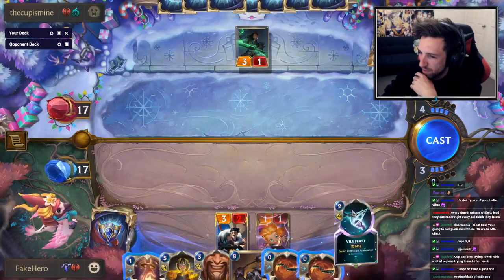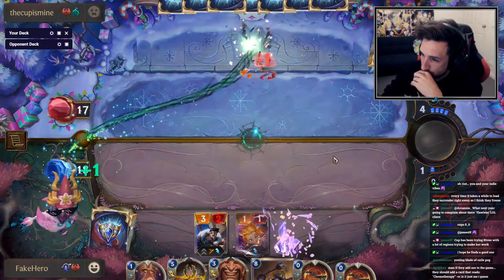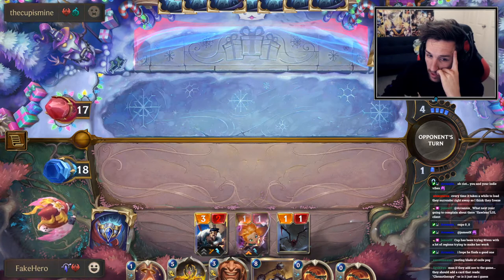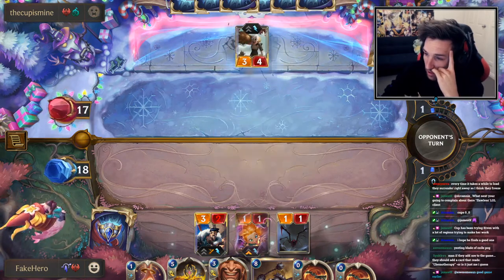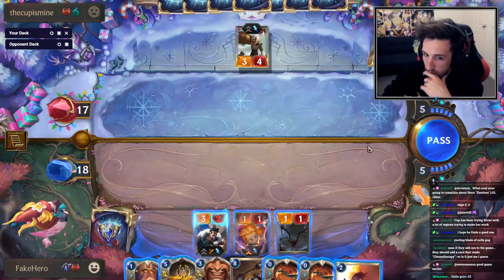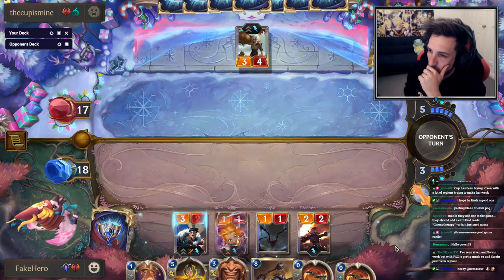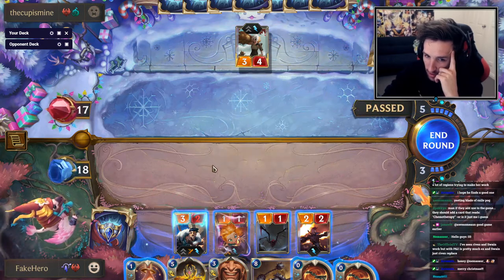I wonder if Cup plays Withering Whale in this deck. Cup is probably playing Glimpse Beyond, right? Cup, what are you playing, son? Man, if they add Zoe to the game they should add a card that reads Chemotherapy. Might just be me though. I hope he's not playing Withering Whale. I've seen Riven and Swain work but with P&Z it's pretty much just And Swain. Let's do this — no looking back.